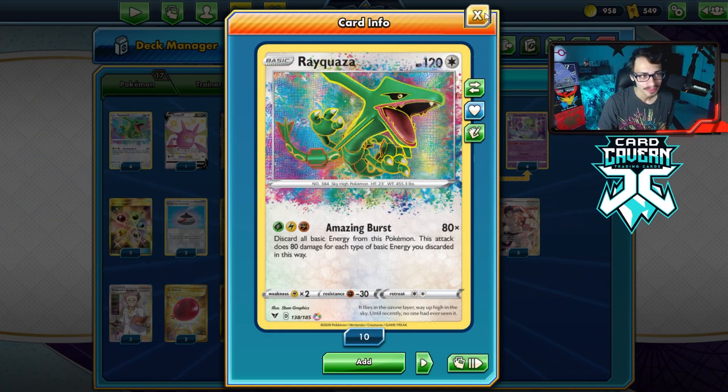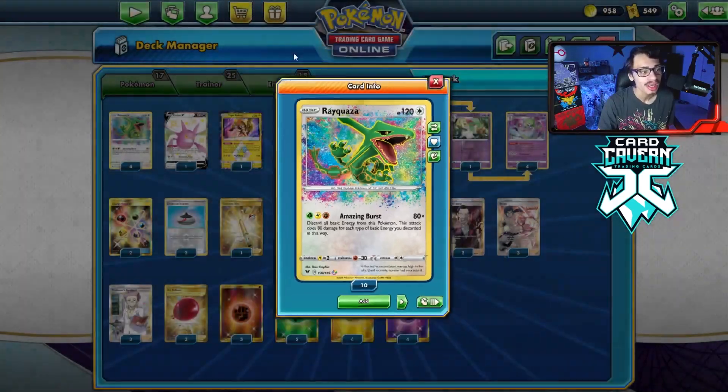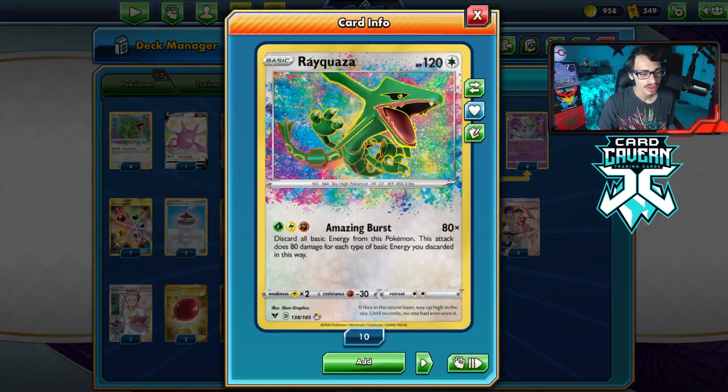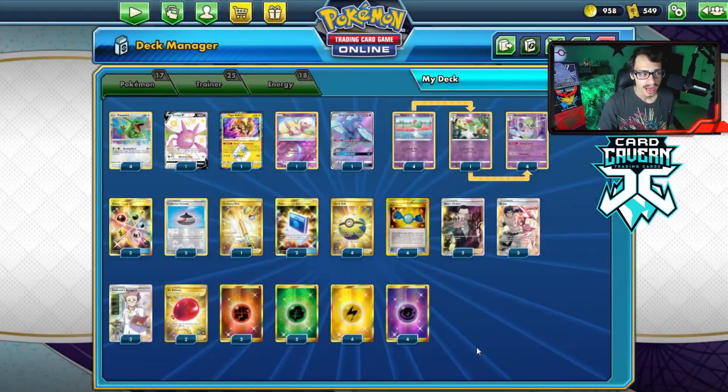We can use this ability and hope there's an energy on top of the deck to attach to Rayquaza. It's not super consistent, but it is the best way I could think to play amazing rare Rayquaza in standard format. You could do this with any amazing rare — it doesn't have to just be Rayquaza — but we're going to do Rayquaza because I really want to do a video on this card.